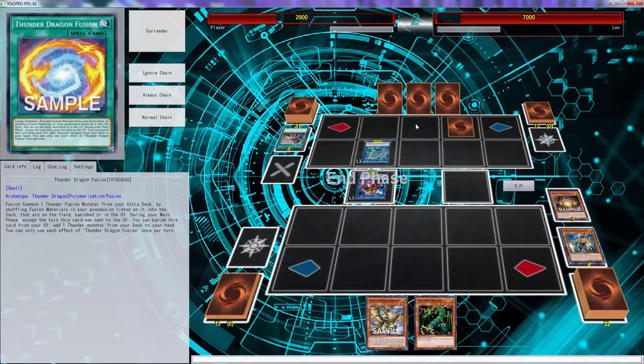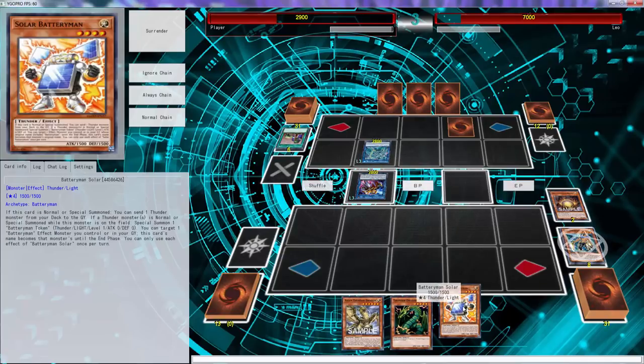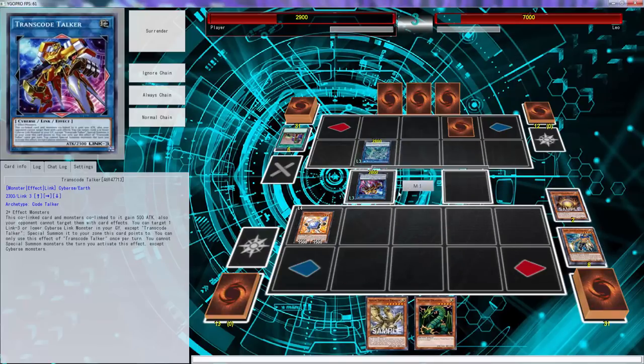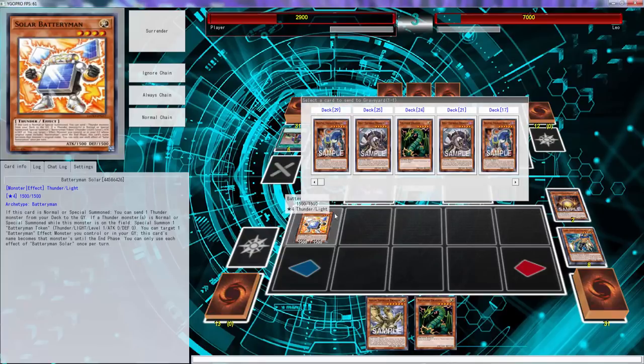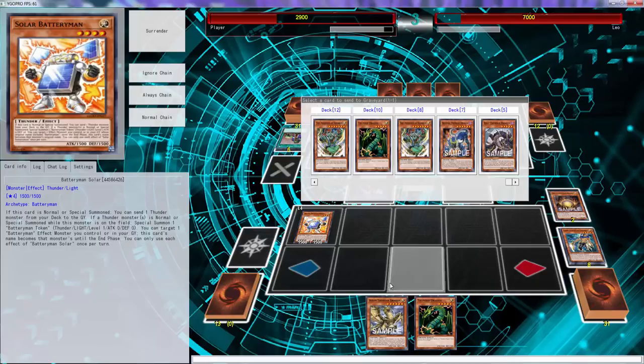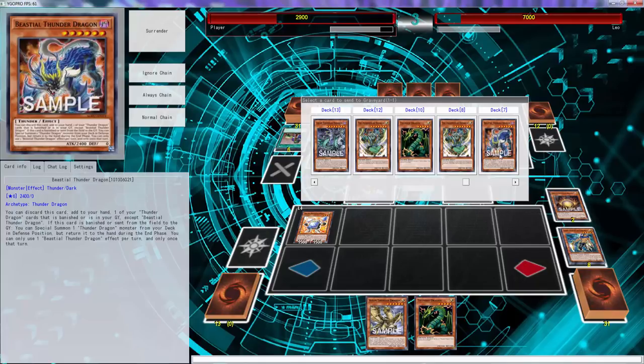What does this do? I'm going to add a thunder monster to my hand — okay, top deck battery solar man. He's actually really good. So we'll normal summon that guy, we'll use him — he sends any thunder to the grave, correct? And then the thunder monster is no match for some of those monsters on the field, so I can special summon a token. Let me see what I'm putting. What does this do? This special summons the Thunder that is banished or in my graveyard. That's actually really freaking good. What does this one do? This special summons the thunder.